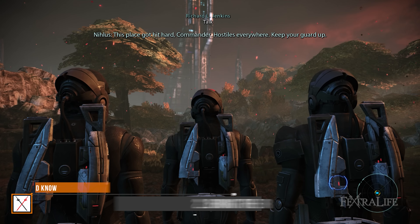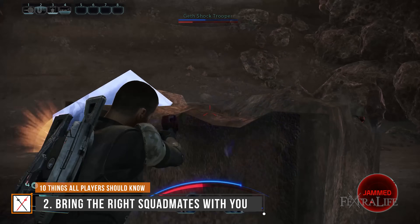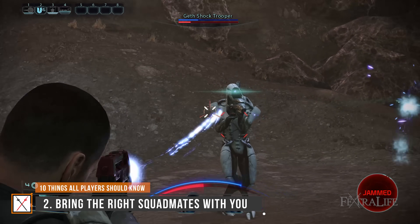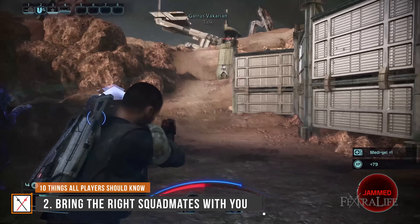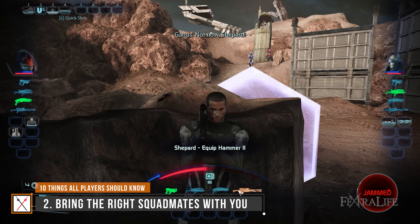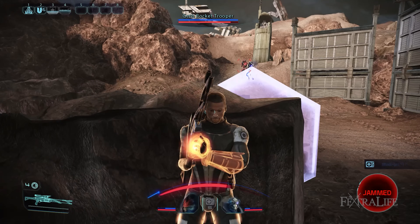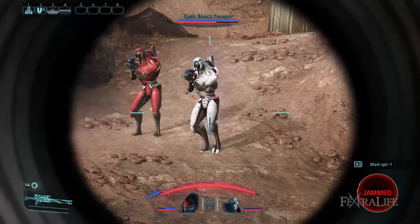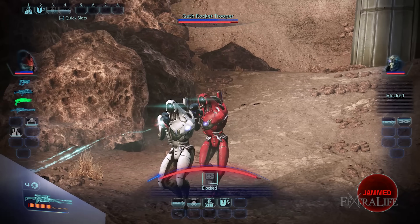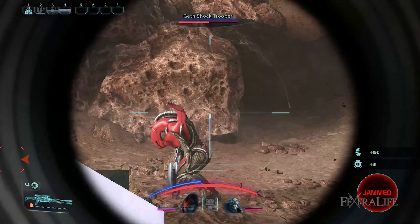When you take two squadmates with you, make sure to select those with skills you don't have. As a Soldier, it's advisable to pick one squadmate who is a Tech specialist and another who uses Biotic abilities — this way you're prepared to disable and immobilize your enemies, making encounters much more manageable. When you're in combat, it's very important to utilize the Tactics HUD. This feature allows you to pause the game to identify the squad's best course of action, commanding Shepard and squadmates by swapping weapons and choosing abilities to weaken targets.